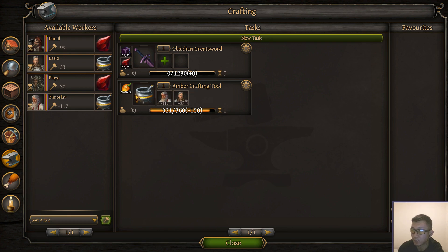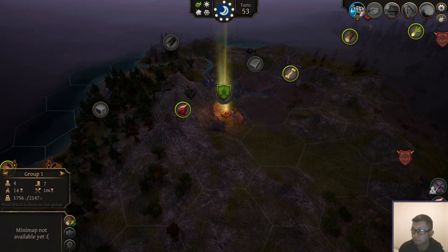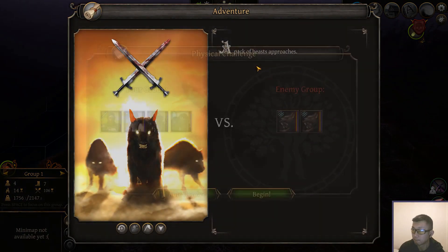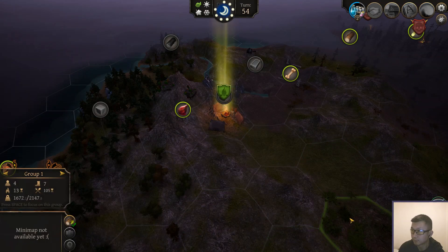It was supposed to take two turns to get this crafting tool, but a blessing must have worn off in the last turn, so we didn't actually get it in time. But this warrior can just finish it up — you can start getting some points into the greatsword. You guys spend two more turns getting that ruby. Easy auto-resolve there — that means we can go faster.